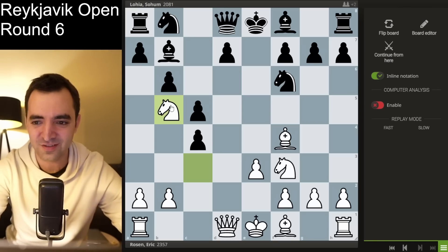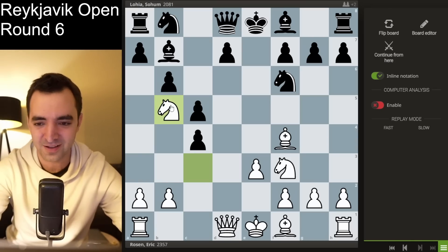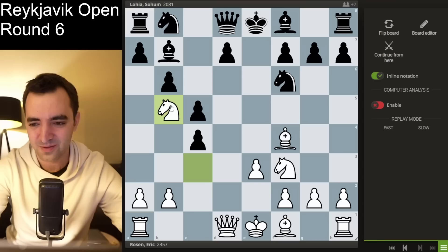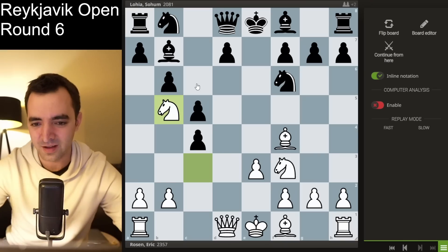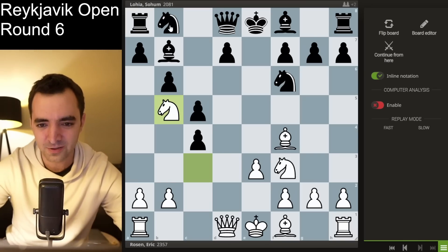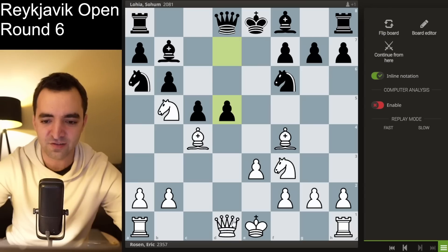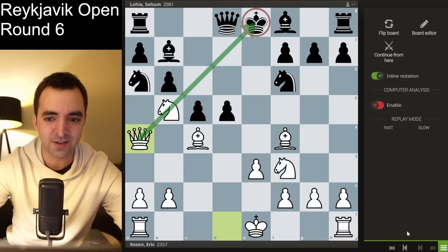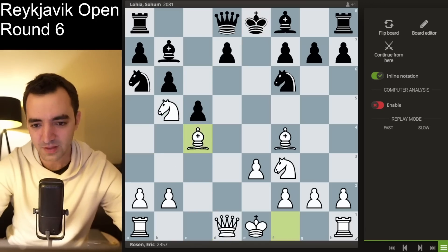When I was lecturing at the St. Louis Chess Club back in 2017, I gave a whole lecture on how to play the London opening and how to beat good players with it. The first game I showed was a game from this line where I had beaten Fabiano Caruana in an online game — at least supposedly Fabiano, it was an anonymous account, but pretty sure it was him. I had won within five more moves from that position.